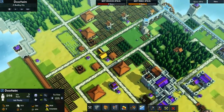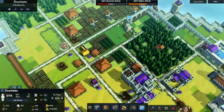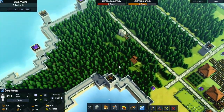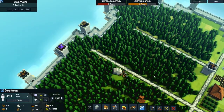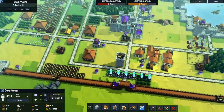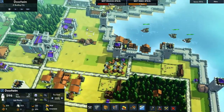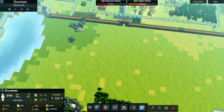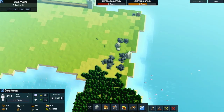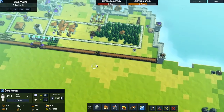I went ahead and removed all of the rocks in the area. All of the rocks around the stone deposit are gone, and around the iron deposit they're gone as well. Over in the forest, we don't have any more boulders eating up space, so we can place down a bunch of the forestry units. The entire kingdom is pretty much stone-free except for one I forgot about. Everything outside the walls is still there, but I removed one or two near the iron and stone deposits so I could build a wall around them.